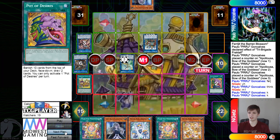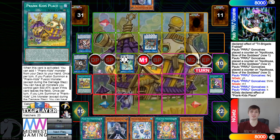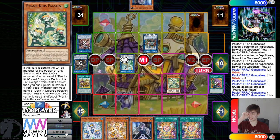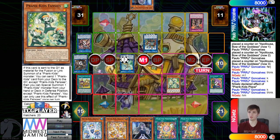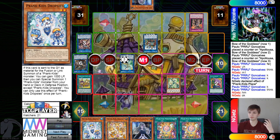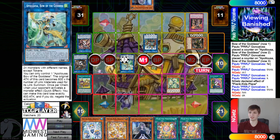They activate field spell, which will search out Wind from deck to hand. Also, I got something in my eye — definitely sucks. Go ahead, normal summon Wind. They're going to activate Revolt here, then this will resolve.